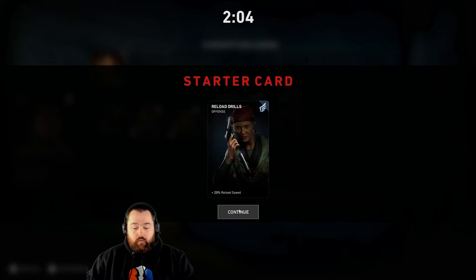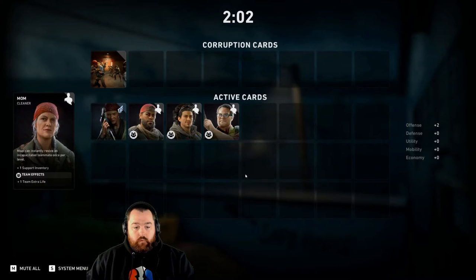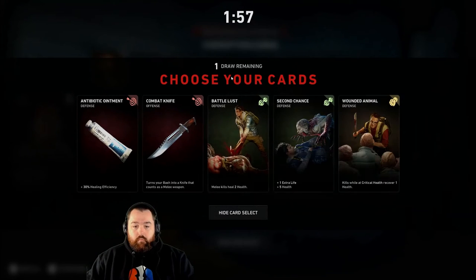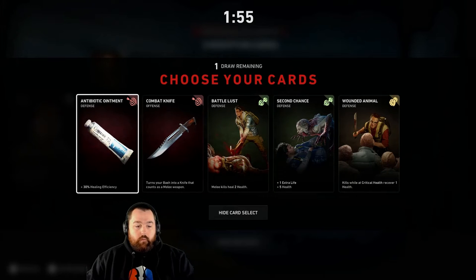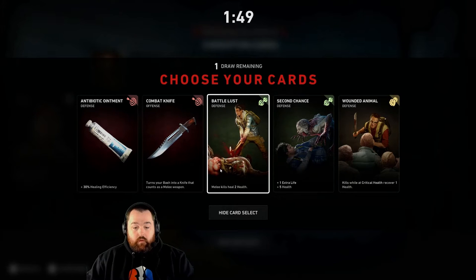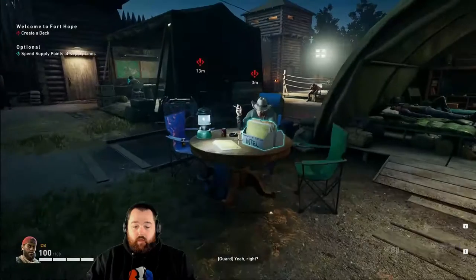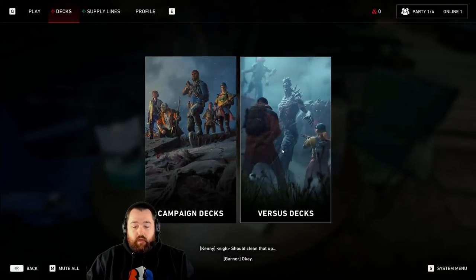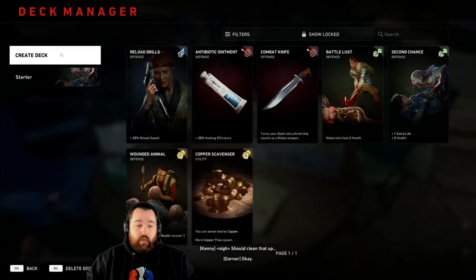The other thing is a card system that affects each different game that you play. Corruption cards affect the ridden as well as the mutations you will face, and also give you some unique goals for each different playthrough to earn some rewards. You then have your own deck of cards that give you certain buffs — whether it's quicker reload speed, higher damage, more health, and other different advantages. Make sure to play around with this card system before you go into each game to get an idea of the different buffs available.